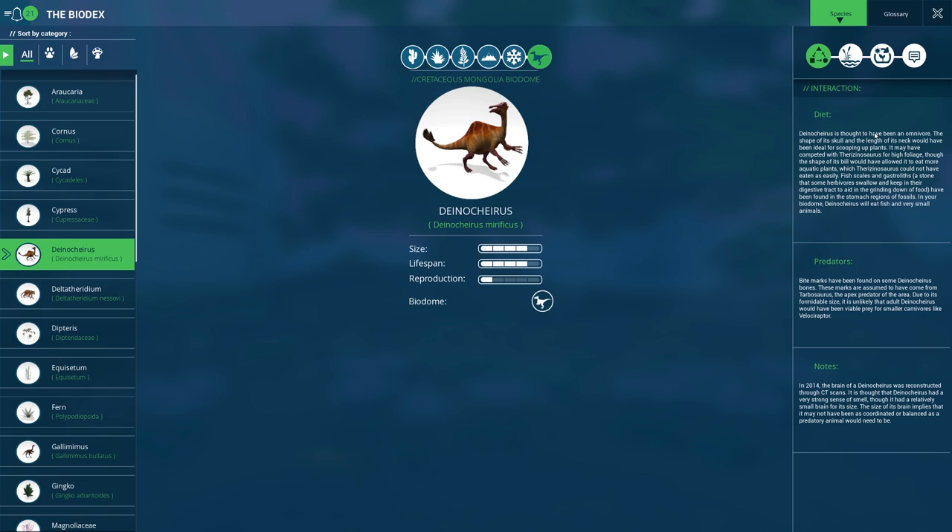In your biodome, the Dinosherus will eat fish and very small animals. So Velociraptor is small — I don't know if it's very small. Bite marks have been found on Dinosherus bones, assumed to have come from Tarbosaurus, the apex predator of the area. Due to its formidable size, it's unlikely that adult Dinosherus would have been viable prey for smaller carnivores like Velociraptor.